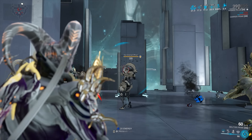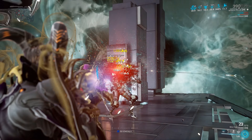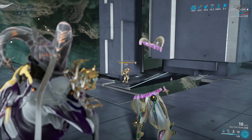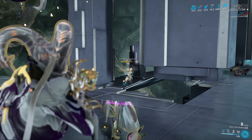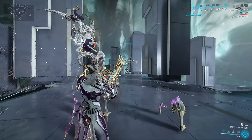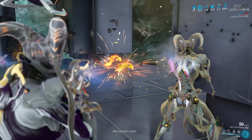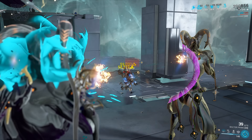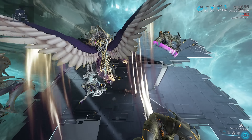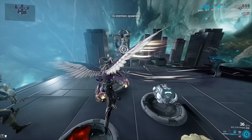Mirage Prime absolutely annihilating whatever stands before her — I got a headshot there, 180,000 damage out of a single shot from the Boltor Prime. From my point of view that is more than respectable. This is the kind of damage you can get if you know what Warframe buffs to use — mostly Mirage Prime, but the Boltor can absolutely pack a punch. That was a one-shot on a level 165 Exo Gox. You can't tell me that is not good.